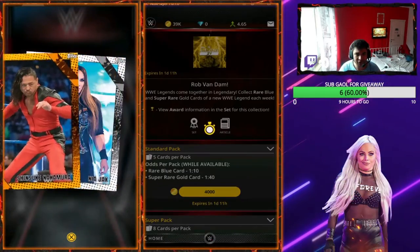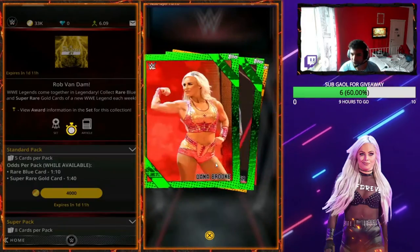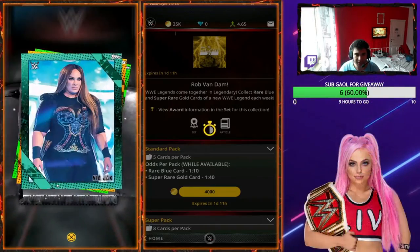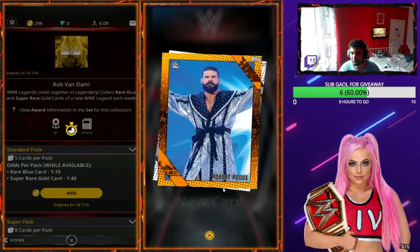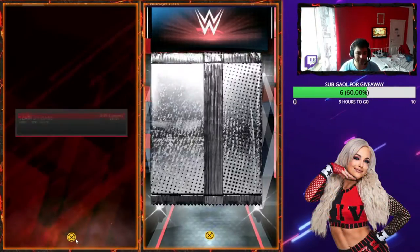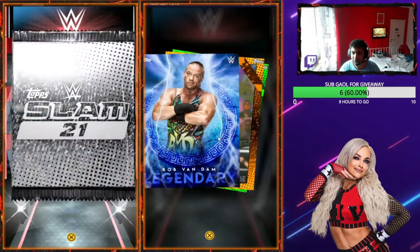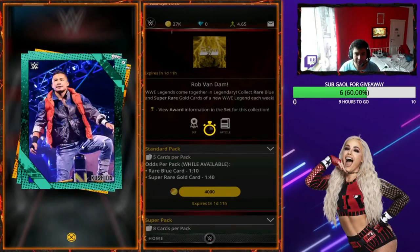Right, let's open these packs. So far no sign of even the blue variant of RVD, so I don't know how we're going to get the gold. The blue is one in 10 and the gold is one in 40 — that's what the odds say, but we know the odds are off. We've tested it on so many other packs. Before I got the gold refractor I probably spammed about 500 packs even though the Iconics are one in 250. And we get a blue Rob Van Dam — super, super cool, so we've added RVD.